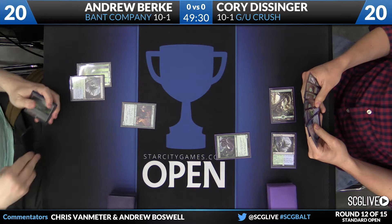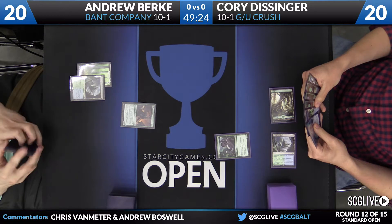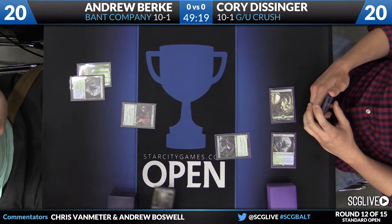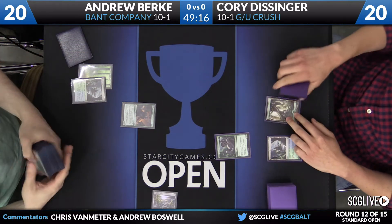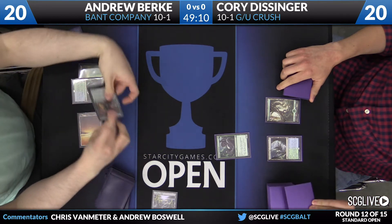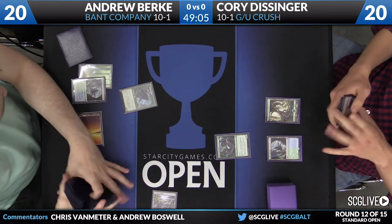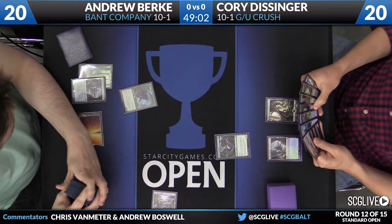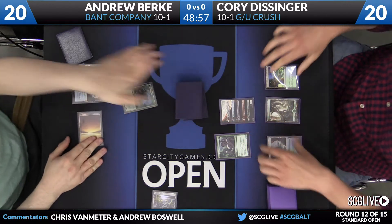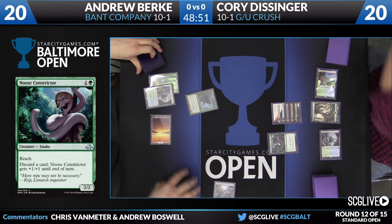Andrew is going to lead off with a Duskwatch Recruiter, and Corey has that Noose Constrictor — a card that kind of explains this deck. It's just this giant snake twisting around for a few turns, and then it starts to squeeze, and it's just over. Noose Constrictor does a lot of good defense here, protecting Corey from fliers like Selfless Spirit and Spell Queller.